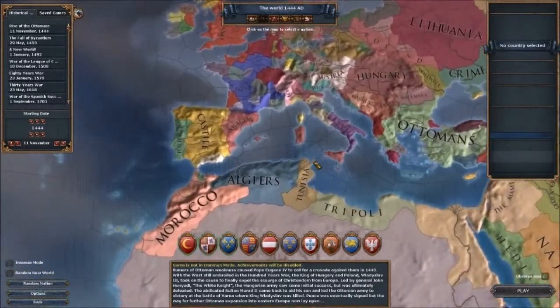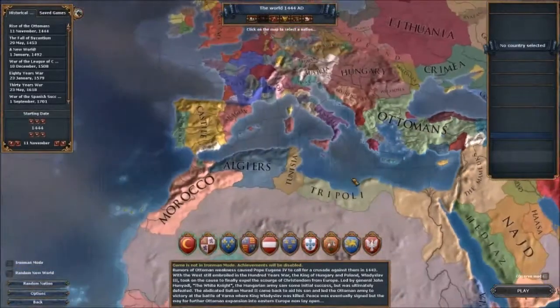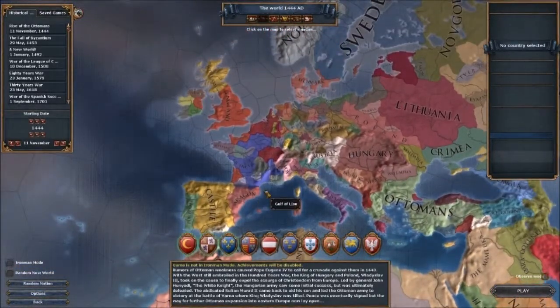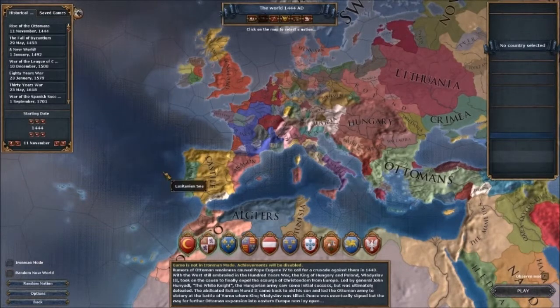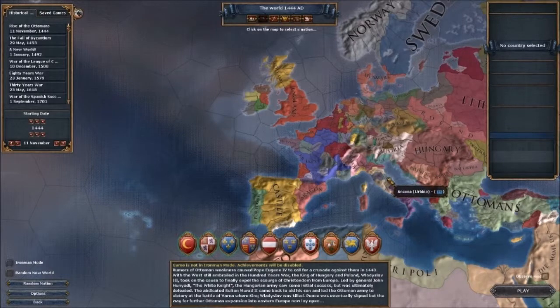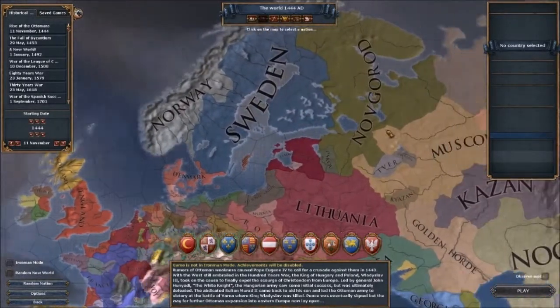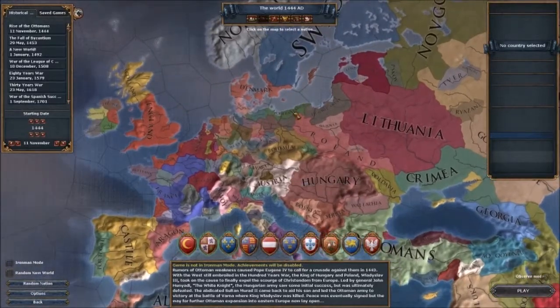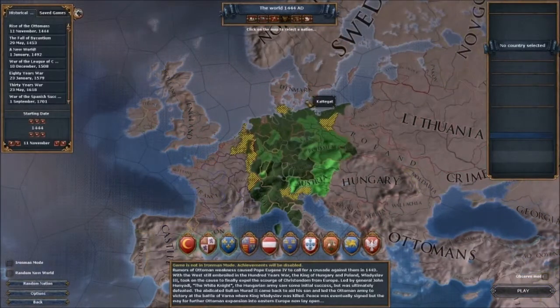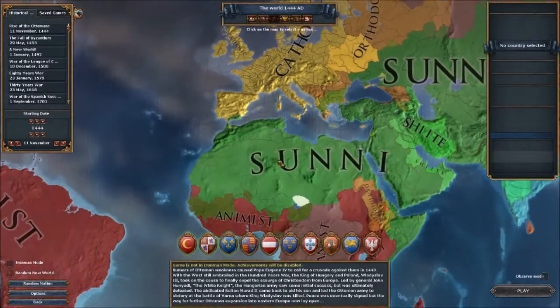If you play a tiny little nation like Cyprus and have no interaction with the rest of the world, the world will just go as normal — all the battles will happen at the right years, all the leaders will be right. But it's when you play someone big like Sweden and start invading into the Holy Roman Empire that things change. You also have to deal with religion, which is always the worst.